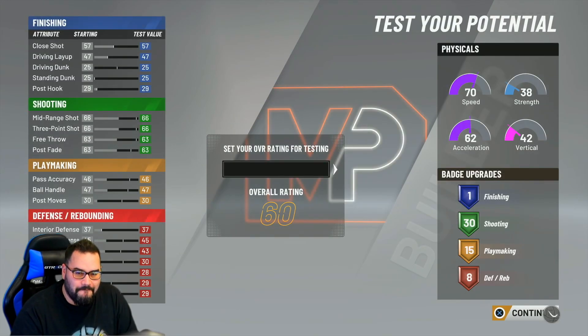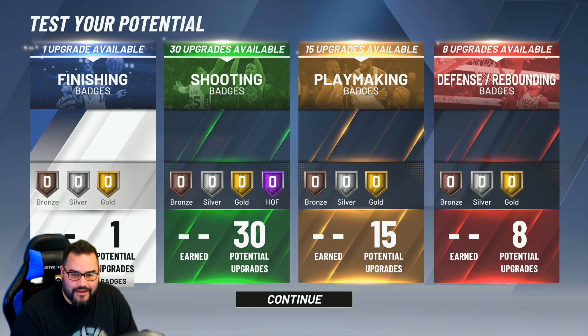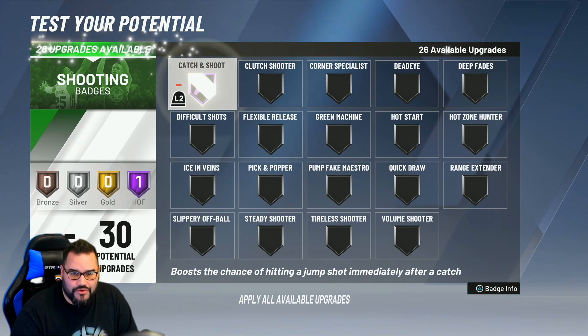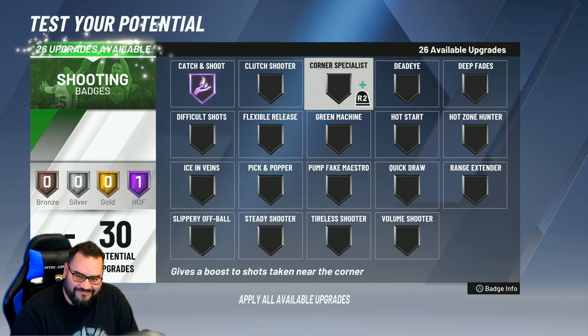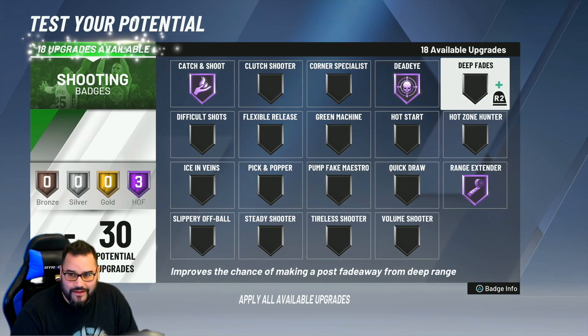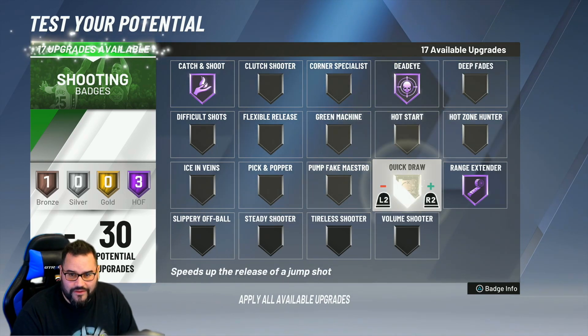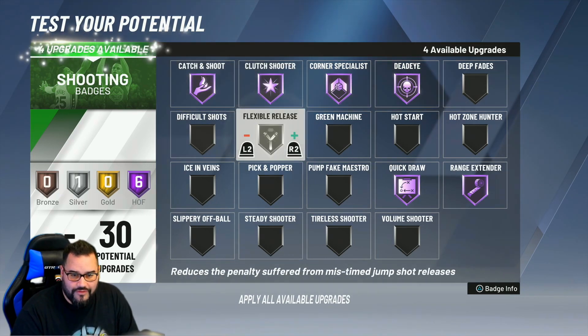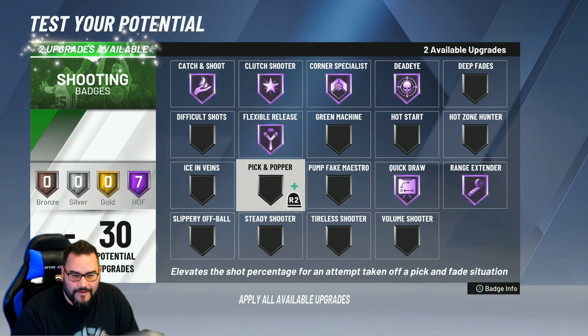We're ready to go — this is gonna be fun. Let's test him at a 99. Let's get some badges — 30 potential upgrades. He's gonna have catch and shoot, dead eye, range extender, quick draw, corner specialist, catch and shoot, flexible release. Seven Hall of Fame badges so far.